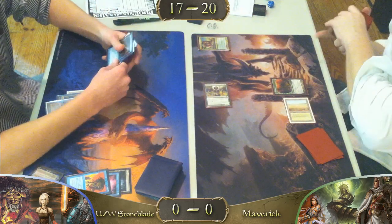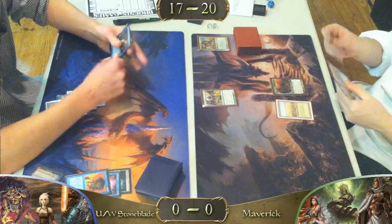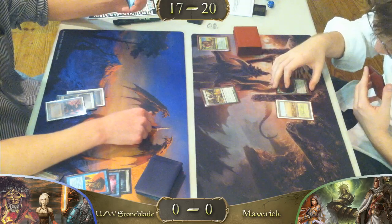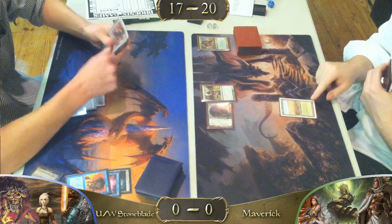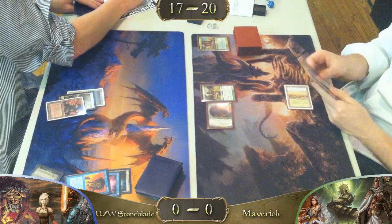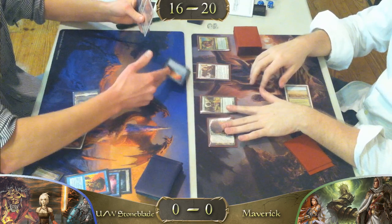Even though it seems the Maverick player is stumbling in this game, the Blue-White player hasn't really capitalized on that slow start, which means the Maverick player at this point just has a handful of gas. If Stoneblade is just trying to Force of Will and counter everything, the Maverick player is going to quickly take the lead. That's true — he won't be bothered by the counters because that deck just keeps coming. And we have a Mother of Runes.